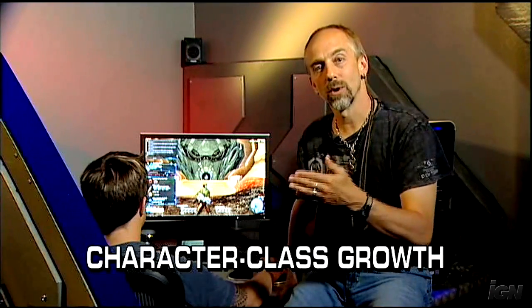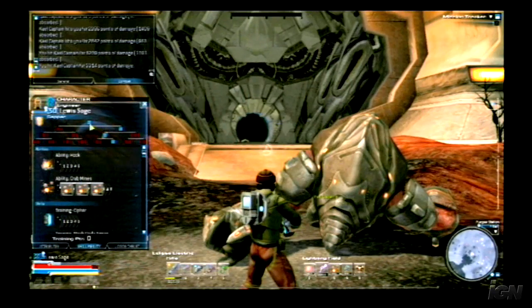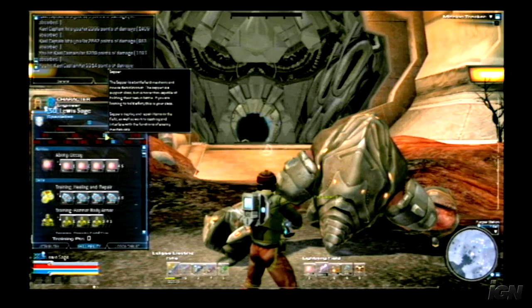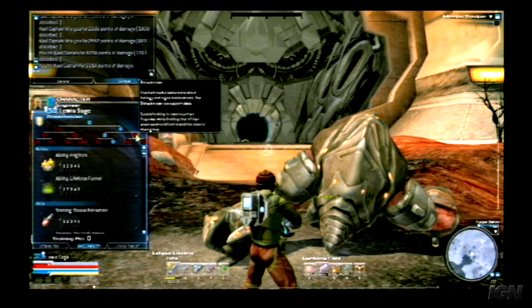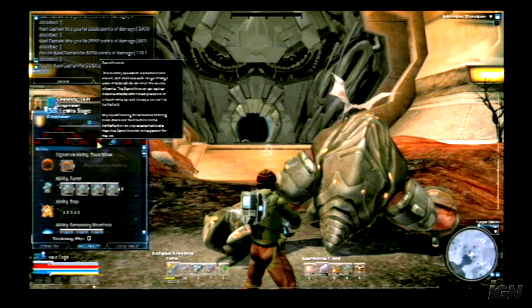One of the last main areas we talk about is the way we handle character class growth. In most MMOs, you choose your class permanently at the start, and exploring another class means starting over at level one. In Tabula Rasa, every character starts as a recruit. After a few levels you choose to be a soldier or a specialist. Ten levels later, a specialist chooses between sapper or biotechnician — Paul has chosen sapper. Fifteen levels after that, his sapper chooses between engineer or demolitionist — Paul has chosen engineer.